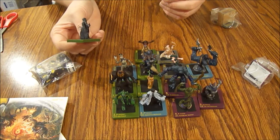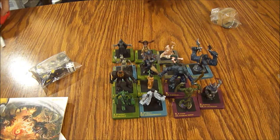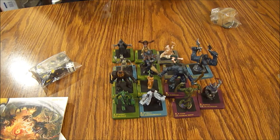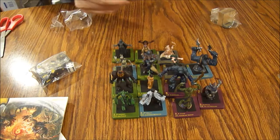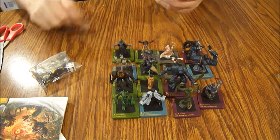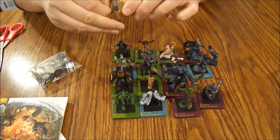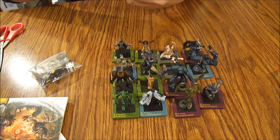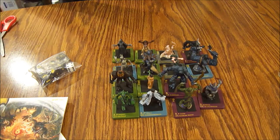Thankfully this looks like a pretty good assortment of guys — you could get shortchanged if your starter didn't have a good variety. Next we've got a Blind Spike Mauler, another common, purple. Lastly, there's one that's got some cardboard around it. That's something I liked about Wizards — when they made more fragile minis they put cardboard around them for extra protection, like they did with the Star Wars minis. This is a Spellbound Scissors, a common — and it's just a little pair of scissors figure.